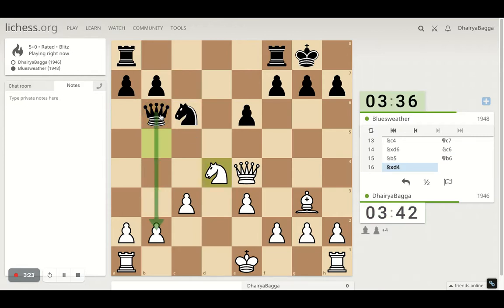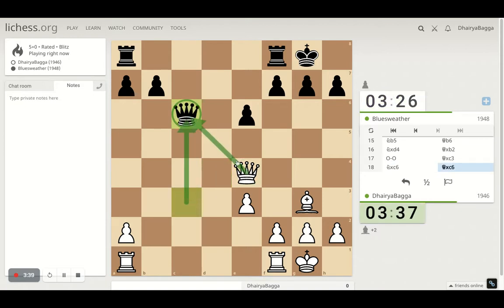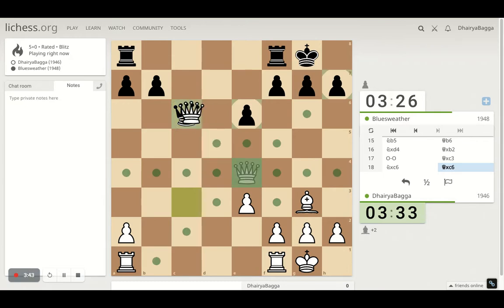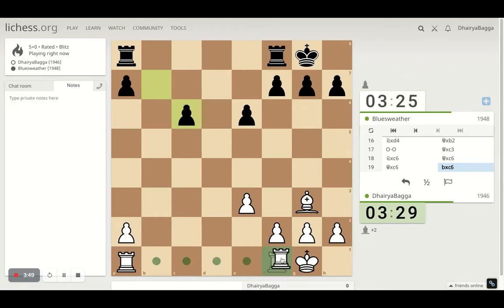Now if he tries to take on the pawn next I can castle. Castling is the safer option here — he can take another pawn, that's it. I can take his knight and spoil his pawn structure further, or maybe he takes with the queen and exchanges queens — that's also an advantage to me because I'm plus two already. I think I should be exchanging queens and making this pawn further vulnerable. Let's get the rook active. It's the endgame now.